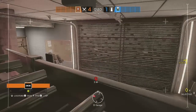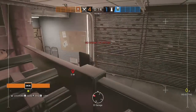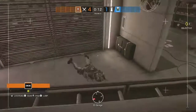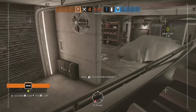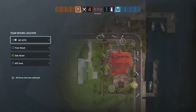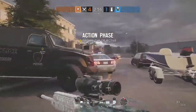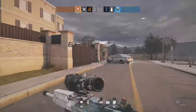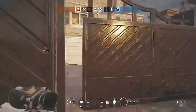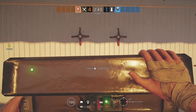Last up but definitely not least, we have Thermite. Thermite was the first original hard breacher added to Rainbow Six Siege — he is a great hard breacher. I can't just tell you whether to go Thermite or Ace; they're both really good with great weapons. I prefer Ace more because I like his ability and I love the AK — the AK is the best gun in the game, especially with the sight they gave it. But Thermite is still definitely a great op, especially since Ace costs around 25,000 R6 credits and Thermite is a lot cheaper because he's a basic op.